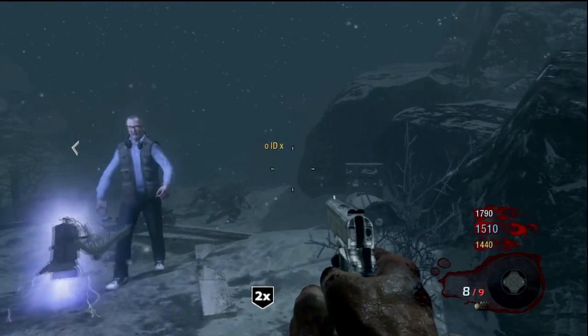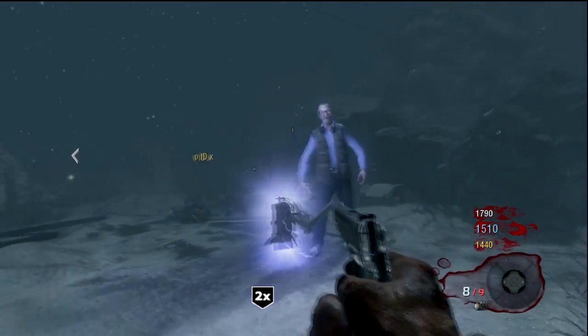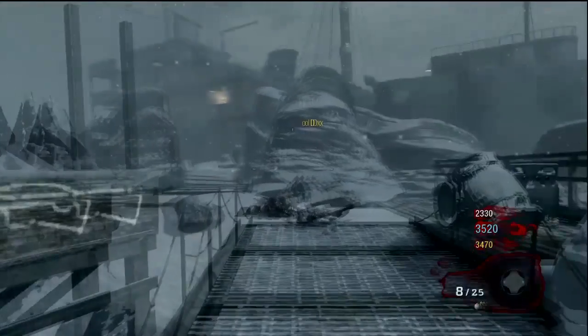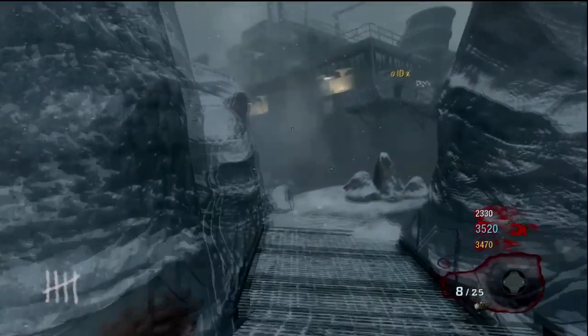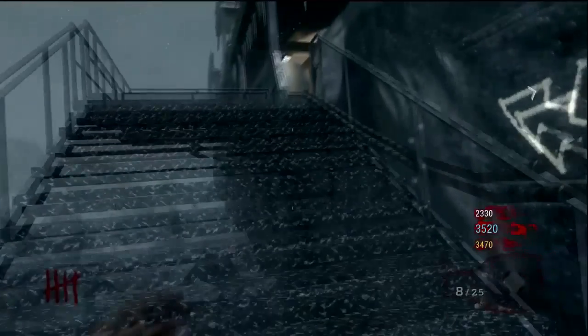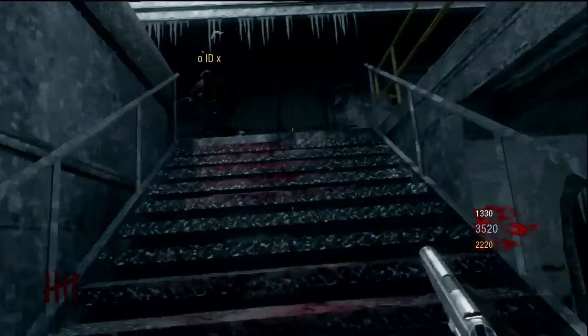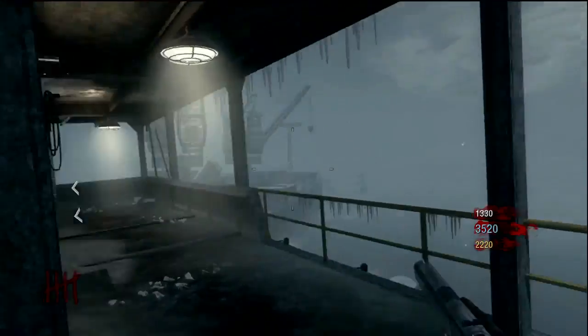3,000 points seems like a reasonable number to move on and get through the doors. We all have about 3,000 points except for Ben who actually opened the first door. What we like to do is make our way towards the power, because we find that the power and getting perks is a lot more important than having a good gun.